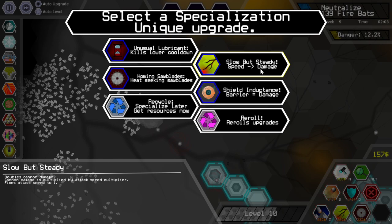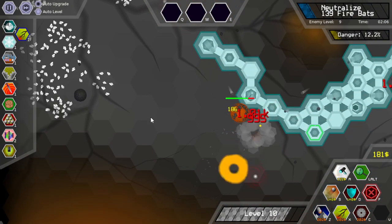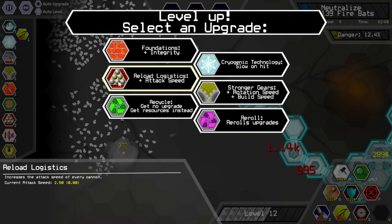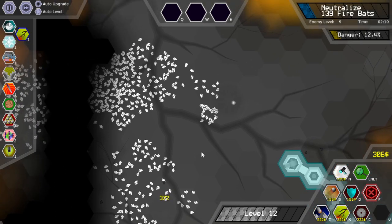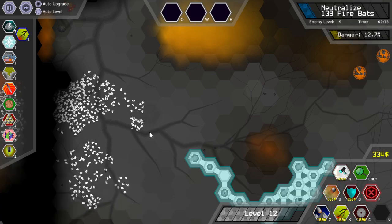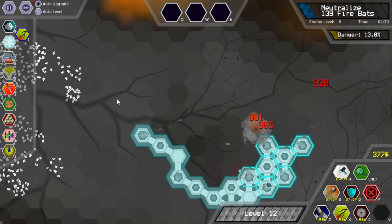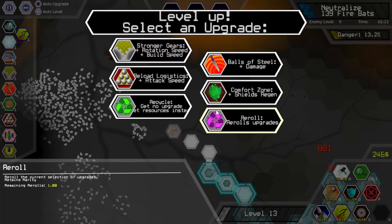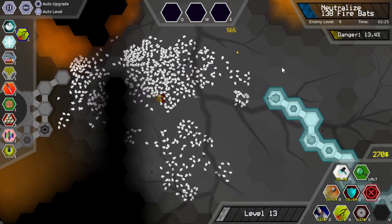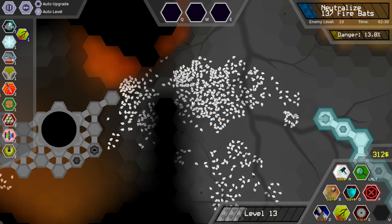I actually want this thing — yeah, I want high attack speed, but I'll turn that into damage. Every time I pick one of these nothing happens because I have the thing which changes base attack speed. But it increases damage based on your attack speed, and it is multiplicative with other stuff.